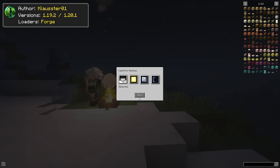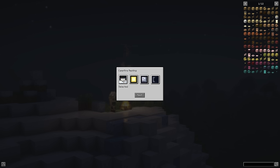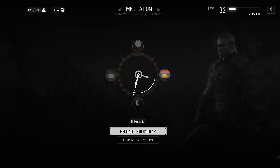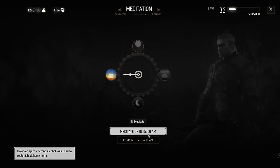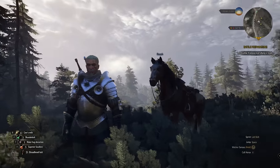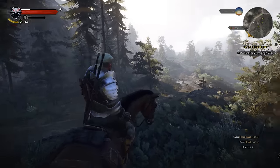Campfire Resting will allow you to travel through time — not in the literal sense, of course — as you will only be skipping through certain phases of the day and night. This is a feature I discovered when I played the Witcher 3, as you will be able to skip the day or night by meditation. And in case you don't know, that game is considered one of the greatest RPG games of all time.